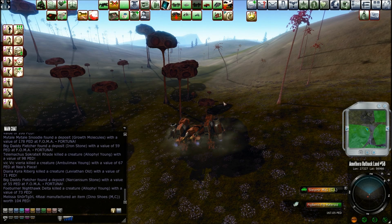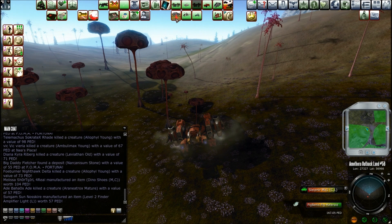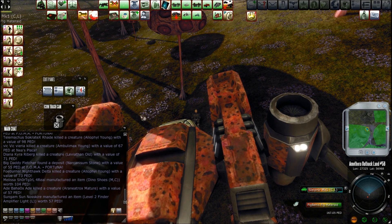Hey guys, how you doing? Pig Bennis here. We're back here at Gaia's Cradle. We're going to roll with a VRX — let me pull that out of inventory here.